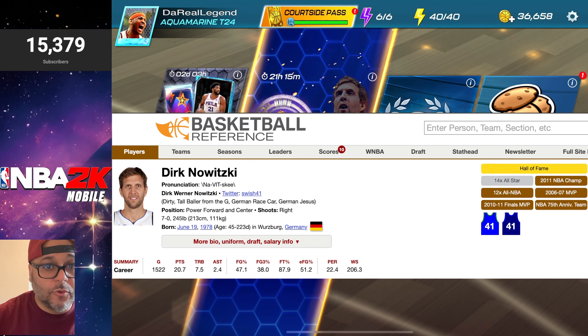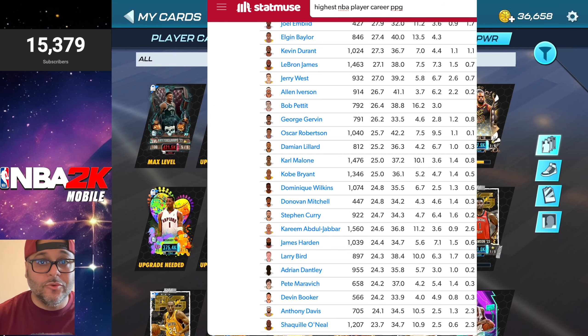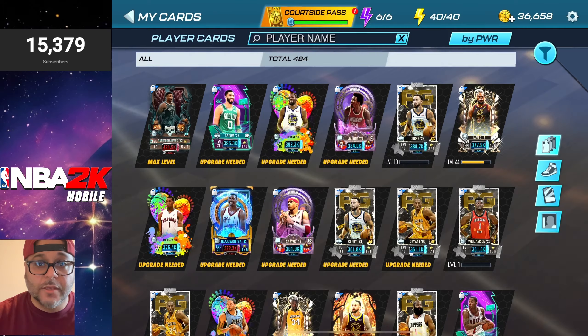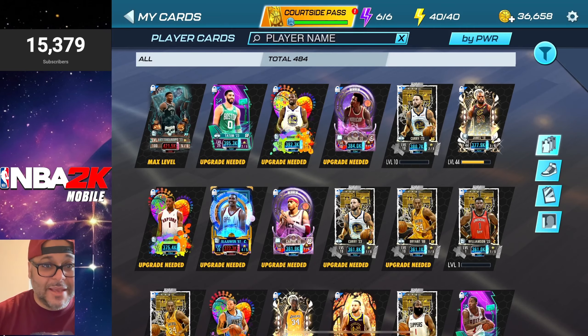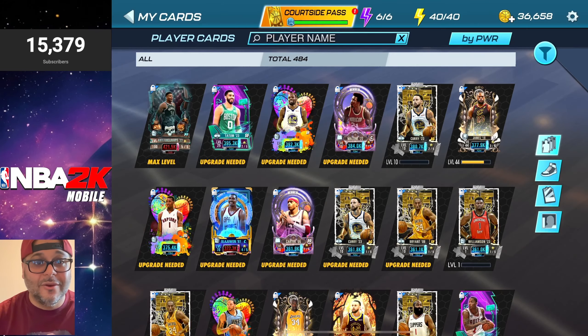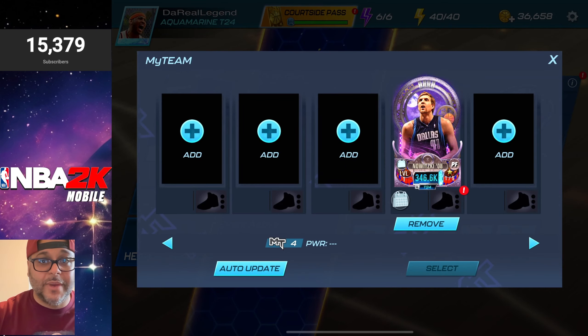According to Basketball Reference, Dirk Nowitzki's career average is 20.7 points. We went on StatMuse and looked up the highest NBA career points per game — the options are incredibly stacked. Going to our collection, the easiest choice might be Kevin Durant or LeBron James. I'm going to go with the Community Assist KD — he drops buckets. Having KD at small forward and Dirk at power forward gives us tall forwards who can rebound and hit inside-outside shots. I really like that scoring combination.